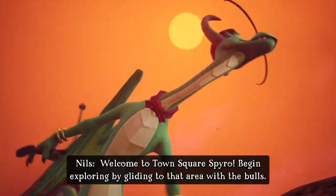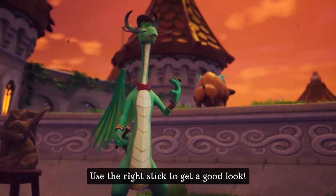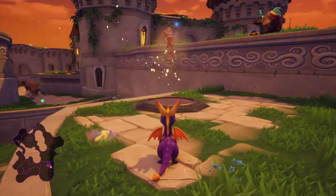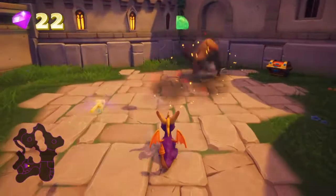Welcome to Town Square, Spyro! Begin exploring by gliding to that area with the bulls. Use the right stick to get a good look. Take that. Take that.